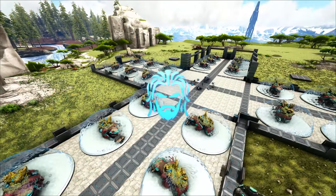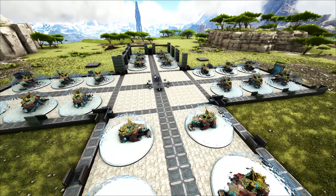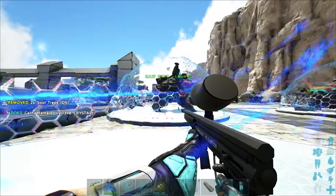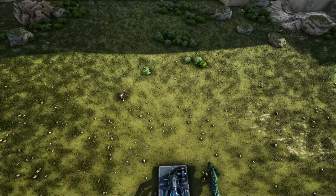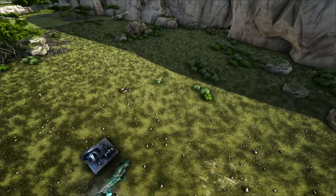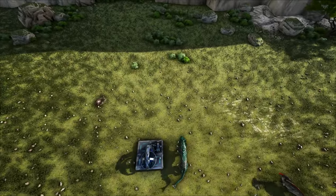This is my gacha farm, and while it is very functional and it makes me a lot of resources all the time, it looks like absolute dog crap and we need to make something better. So I'm going to dismantle all of this and make something a lot prettier. That took a long time, but it is all gone and it's all inside of the replicator, and we're going to build something brand new and amazing in its place.